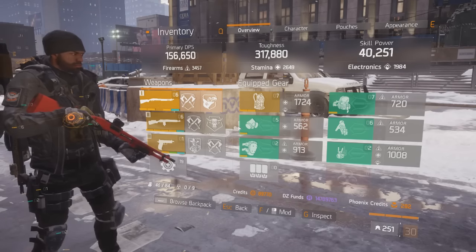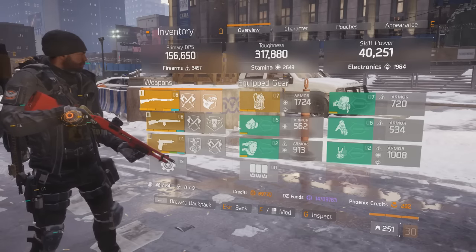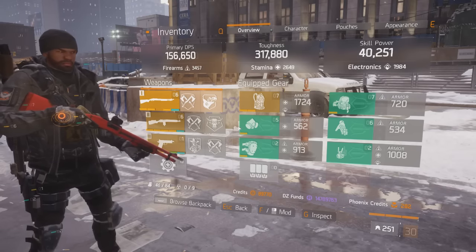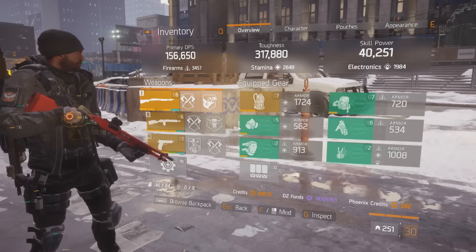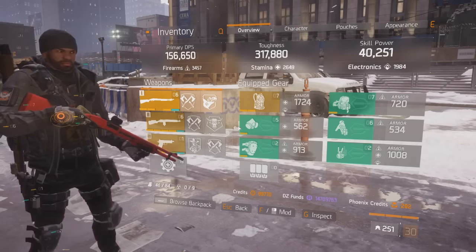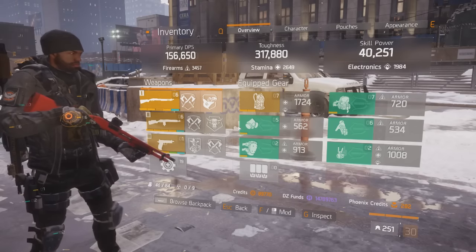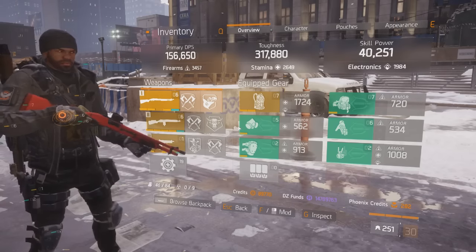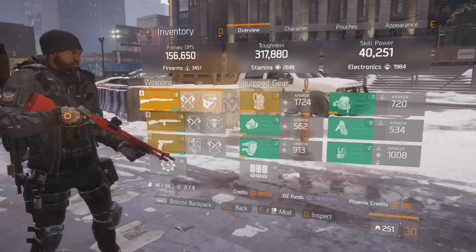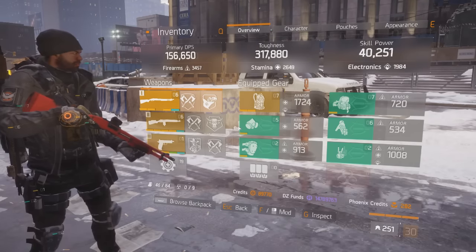Basically we're trying to aim for a max Smart Cover with this build, while utilizing as low skill power as possible. And what I could come up with is 40k. That is just with one electronic piece and just skill power on the mask, on the backpack, and skill power on the mods. It just comes up to around 40k, and that is actually quite decent. But the Smart Cover itself caps out at 53k, so it's a bit challenging to cap out the Smart Cover at 40k skill power.